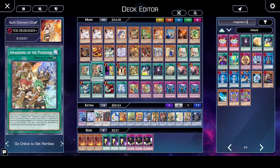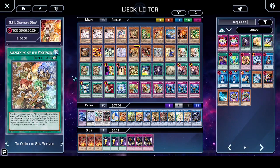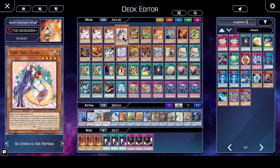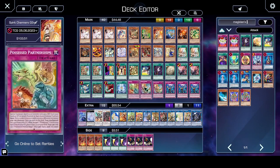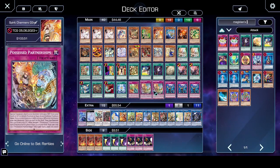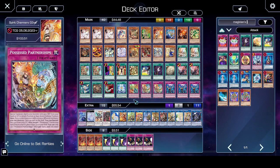Awakening of the Possessed is the best card in the deck. It gives you an attack boost for each attribute and gives your Familiar Possessed cards destruction protection. You can also draw a card if you normal or special summon an 1850 monster — the only 1850s are spellcasters. Unpossessed is a continuous trap that lets you search a spellcaster if one of your monsters is destroyed. Possessed Partnerships special summons from the hand or grave, and if you have two attributes you can pop a face-up card.